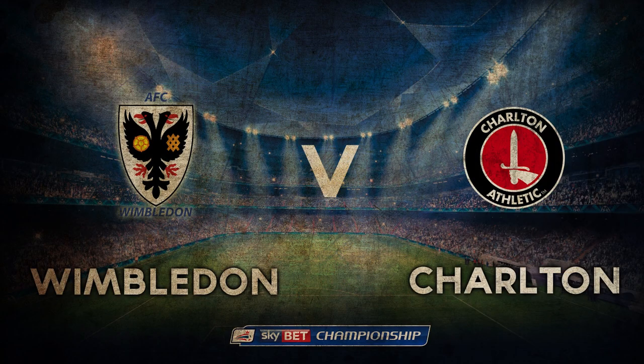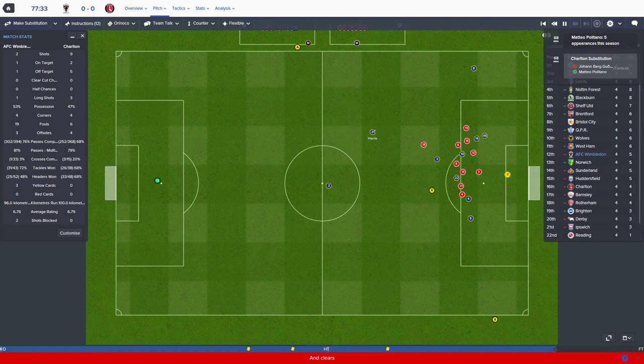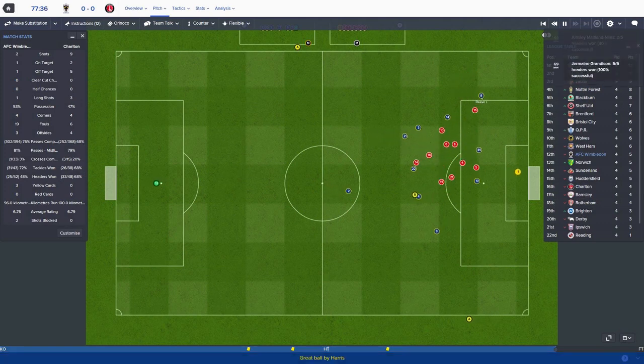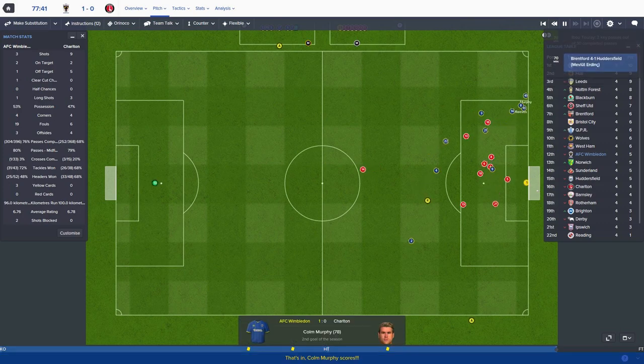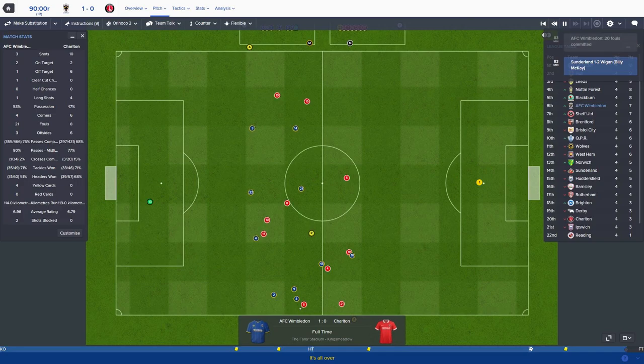We've done nothing in this game so if we get away with a point that'll be a good result. Reeves, can you pull it across? Murphy's in there and he's bloody scored! Wimbledon one, Charlton nil - Colin Murphy with the goal. This would be an absolute smash and grab if we get it. Wimbledon one, Charlton Athletic nil - great win.